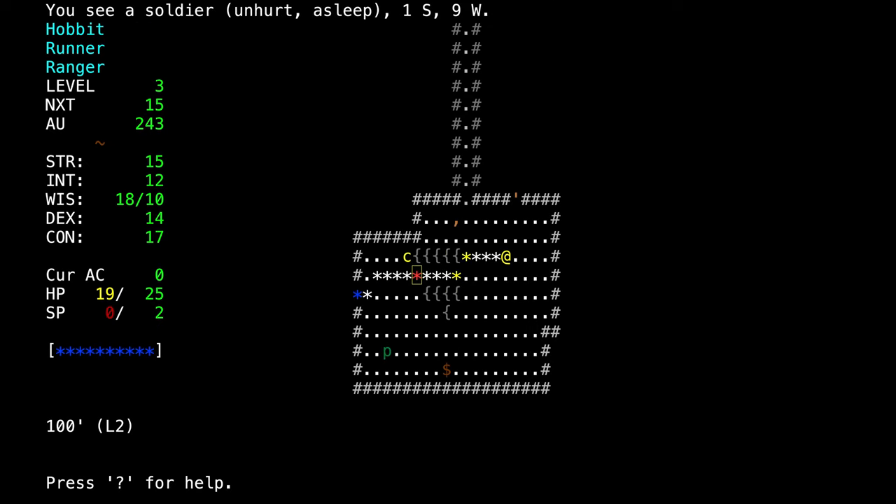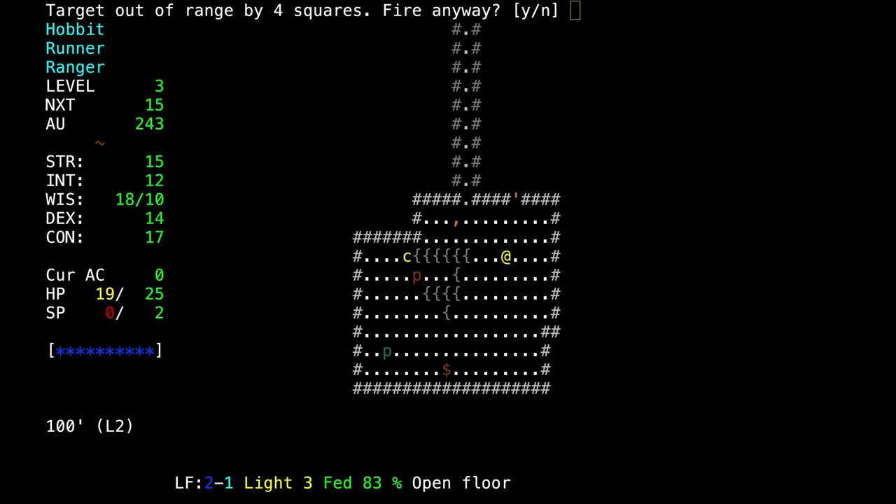There are three targets. If the target is too far away and you hit target, it'll tell you that the target is out of range, indicating you might not reach him if you throw the missile. If I throw it, it'll end up four squares short — so we won't do that right now. Or maybe we will just to demonstrate. See, it came up short and landed here.